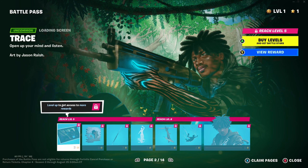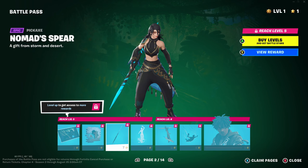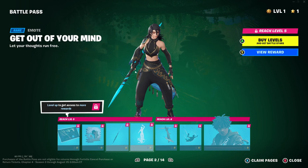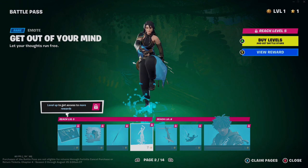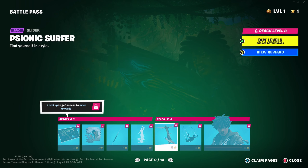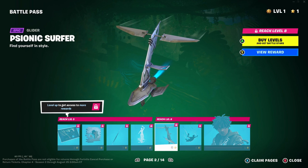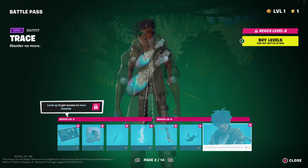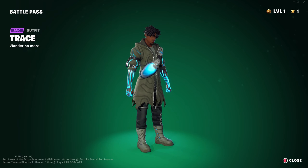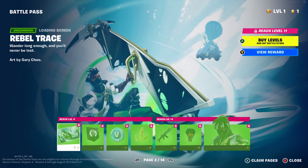Then we've got the Trace page. Nice spray there. We've got the Nomad's Spear - that's kind of interesting. I like the animation on it. Got the Get Out of Your Mind emote. The Psyonic Surfer glider - that kind of looks like something out of Star Wars or Dune. Flutterfall. The Trace skin - interesting, I quite like this guy. I like the animations on him, like the glow effects and stuff. Very cool. We've got the Rebel Trace page.